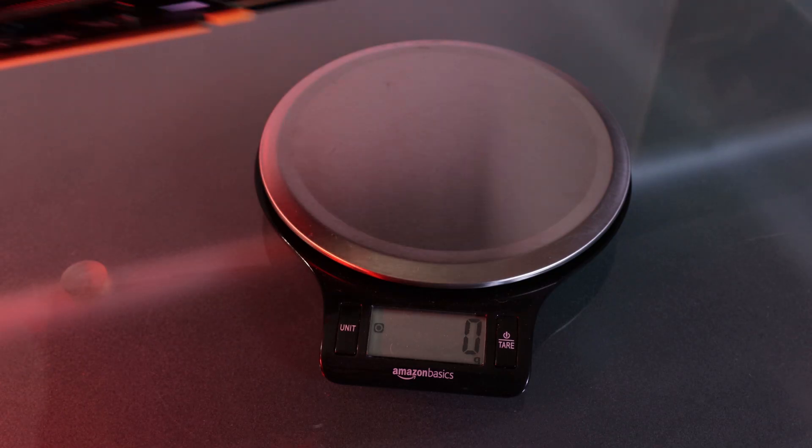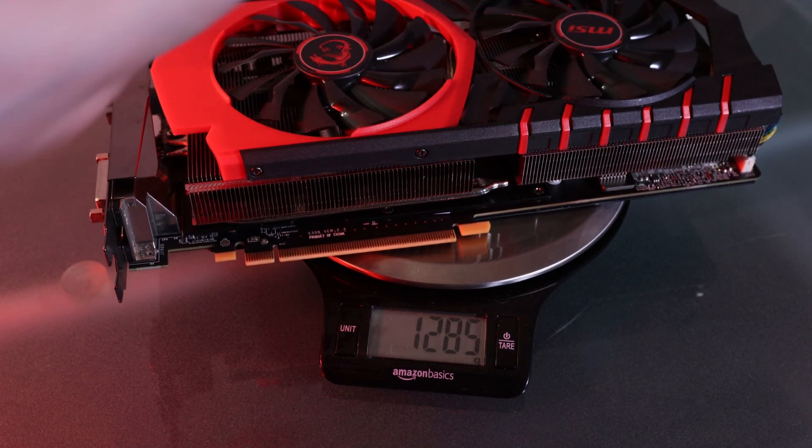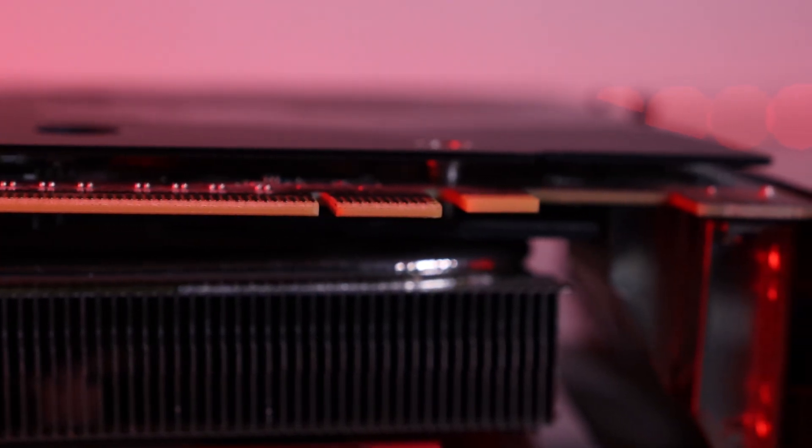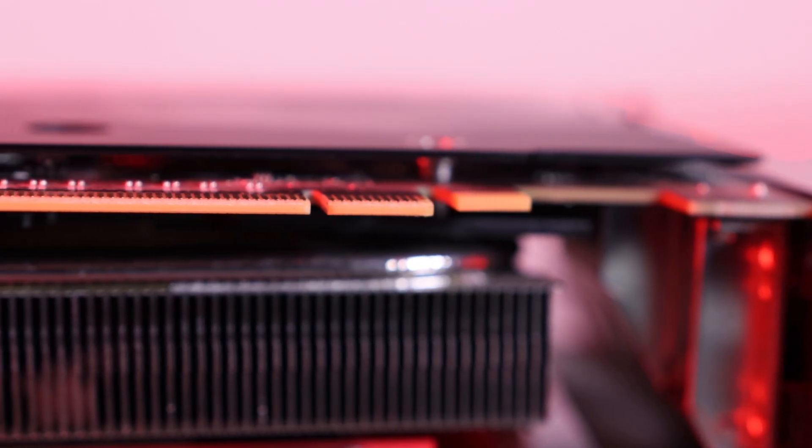While editing I realized I forgot to mention the weight and graphics card sag. This card comes in at 1,285 grams — 2 pounds 13 ounces — which is pretty hefty. As you can see there is quite a bit of GPU sag, which isn't good over time. It's only supported by the rear bracket of the case and the PCIe slot, so that's another issue with this card.